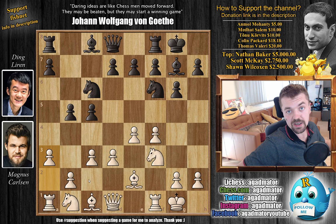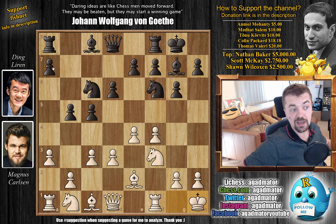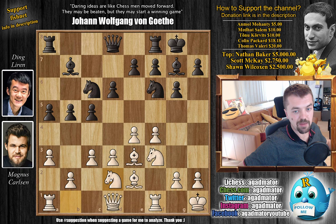There is one game in the database where queen to e1 was played, but here Magnus goes for a3 and it is a new move. So already as of move 8 we have a completely new game. Ding continues developing with d6, preparing to develop the light square bishop. We have king to h1, then a5 grabbing even more space on the queen side, preparing b4. We have bishop to e3, then bishop to b7, and knight b to d2 by Magnus.